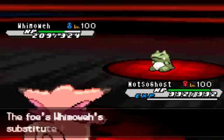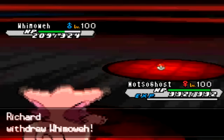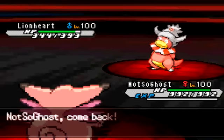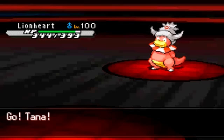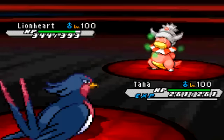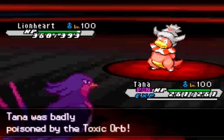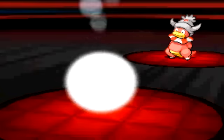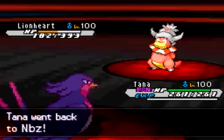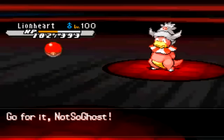I'm a little afraid of him Encoring me into Fire Blast and then going into something that resists it. I think we both switch — I switch fearing the Encore, and he switches into Slowking predicting the Fire Blast. I could have predicted that and gone for Thunder since I have Thunder on Clefable. Instead I go into Swellow, which works out pretty nicely because I get the Guts boost from the Poison Orb on the double switch without taking any damage.